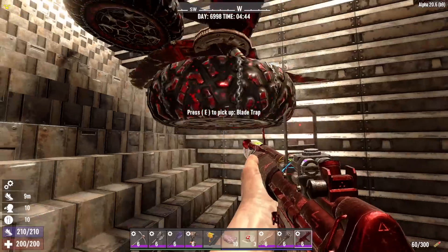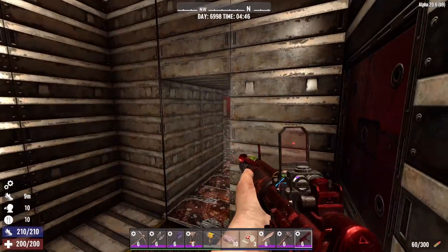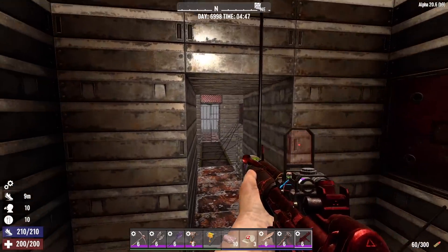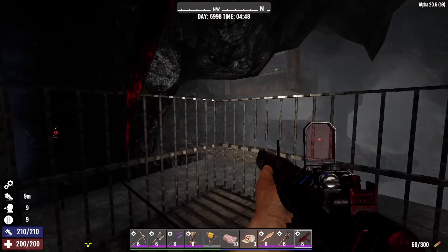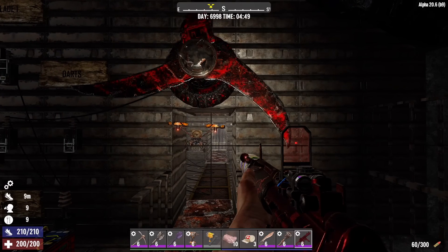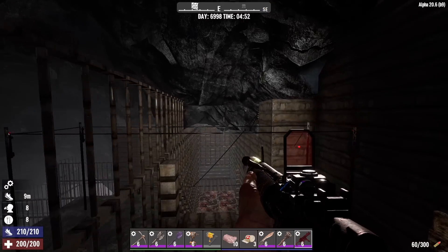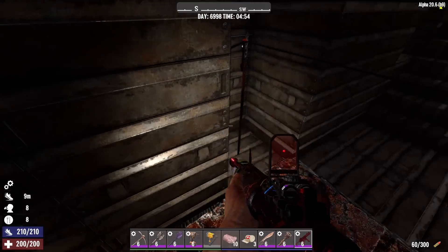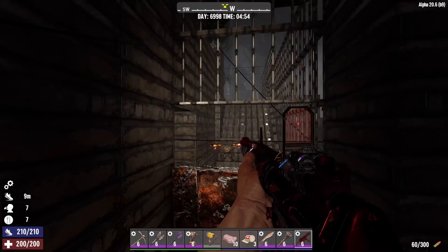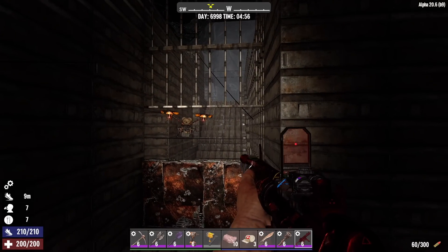I put these two blade traps back in just for some initial damage when the hoard starts. I need to wire them up still. Everything else here is the exact same — I haven't done anything here except upgrade everything to steel. So phase one is exactly as it's always been, and it's been doing well, so hopefully it continues to do well. But when they break through there, we go to phase two, which is electrical fence posts. So they'll get shocked all down here. We will pop these hatches up and this is where we'll do our killing. This switch here turns on all of these electric fence posts right there.